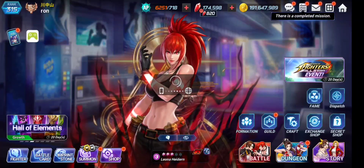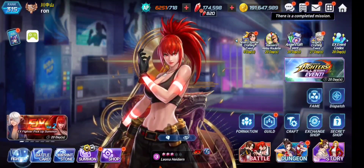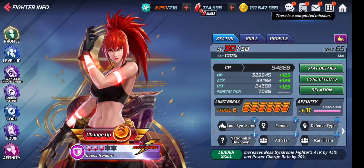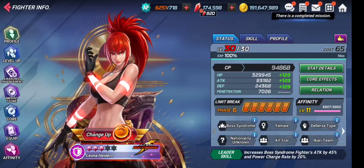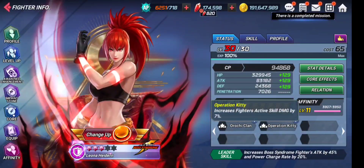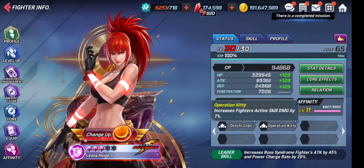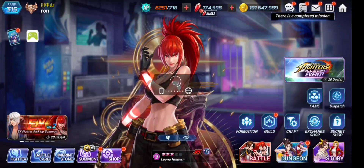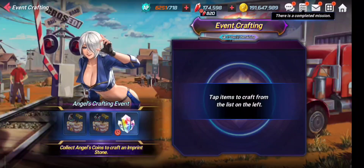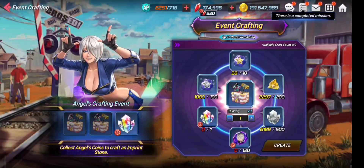The surprising fact is that both the star and moon stones work on BS Leona. Going to her tags, she now has the Operation Kitty tag added — this tag increases a fighter's active skill damage by 7%. So all the star and moon imprint stones from this event are going to work on BS Leona, which is pretty cool.